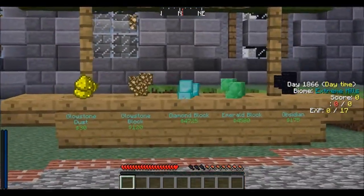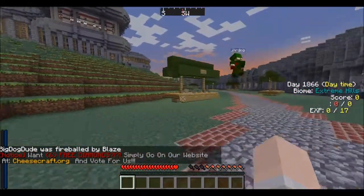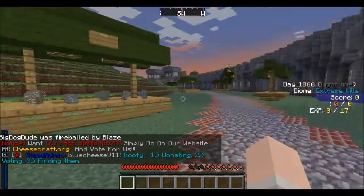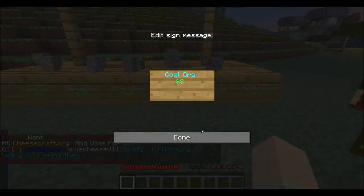The only thing you can't buy is like ender portal blocks, bedrock — that kind of god mode stuff. You can buy ores, dyes, ice, glowstone, sponge. I don't think naturally occurring sponge happens.